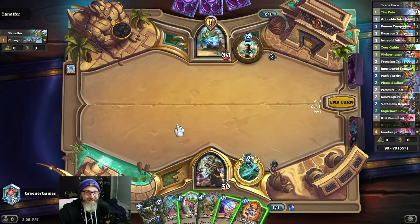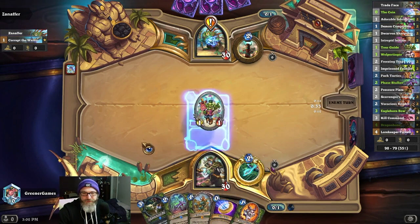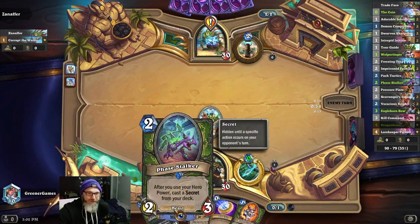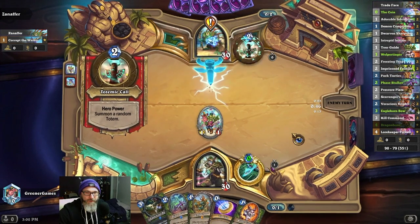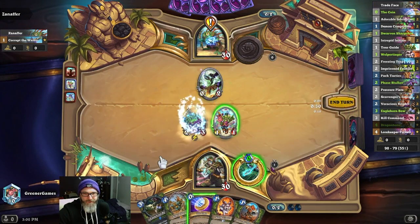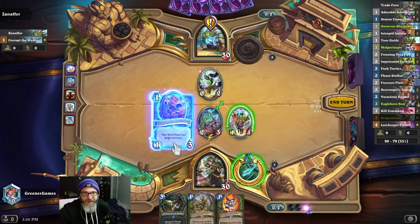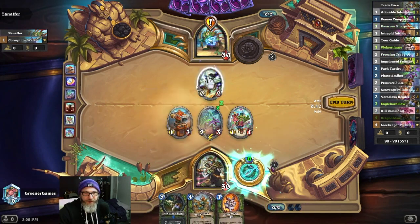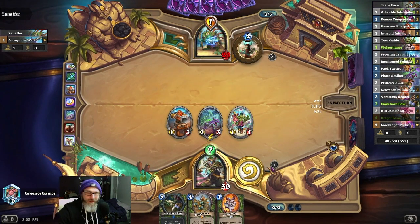If this is Quest Shaman, then we have to go really fast. Otherwise, he's just going to AOE us down. I'm going to toss out Tour Guide. Hopefully, this will be a Face Stalker free secret turn too. We're doing it. Do I coin out this guy so we can get rid of the totem? We need to win early, or we don't win at all.